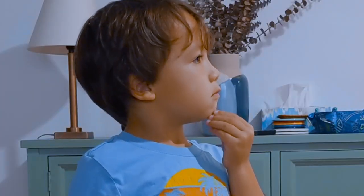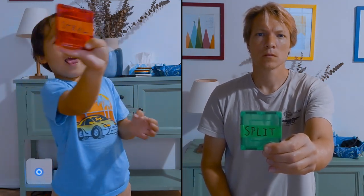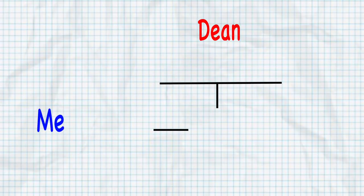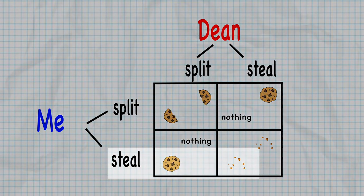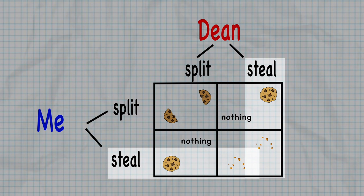Let's analyze what you should do. You don't know what your opponent will do, but if he plays split, you'd be better off playing steal, because you'll get the whole cookie. And if he's playing steal, you should also play steal, because crumbs are better than nothing. In game theory, we usually use a payoff matrix to represent the game, with one player on the left and one player on the top, their possible decisions, and the payoffs based on those decisions. Playing steal always gives you more no matter what the opponent does — a cookie is better than half a cookie, and crumbs are better than nothing. So steal is the dominant strategy for both players, and therefore we know where the game will end up. In game theory, this is called a Nash equilibrium.